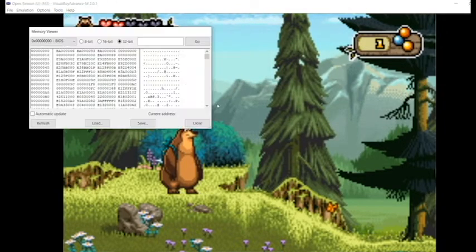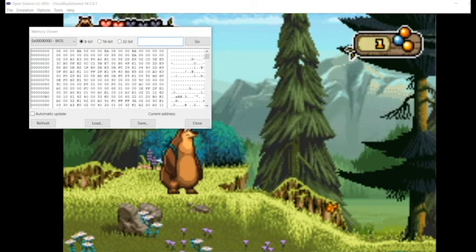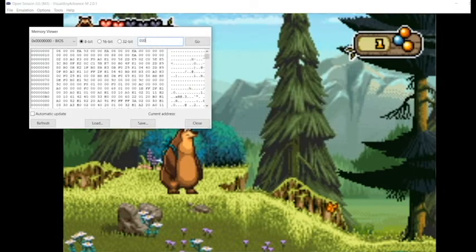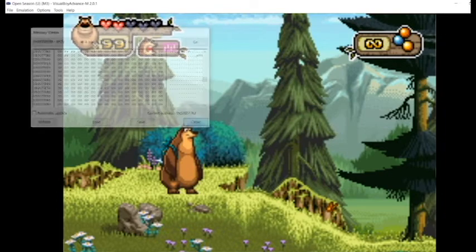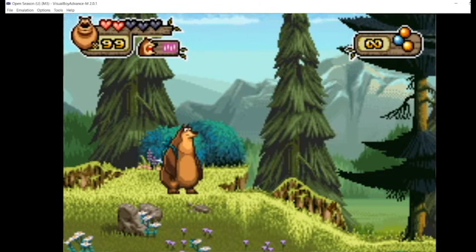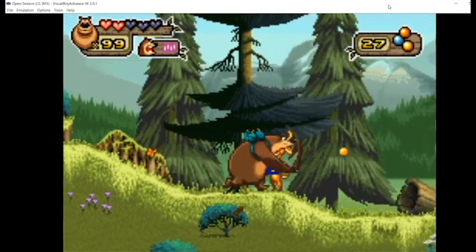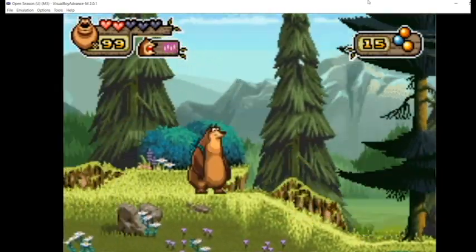Go into the memory viewer, switch to 8-bit, and type in that address: 0300 77E1. That is this address right here - as you can see it's 1. Let's put that up to FF, which is the maximum number you can do in hex with two digits. Now you can see that we have infinite gumballs - well sort of, because when you shoot one it takes you back to the maximum, but we've increased our gumballs up to 30.